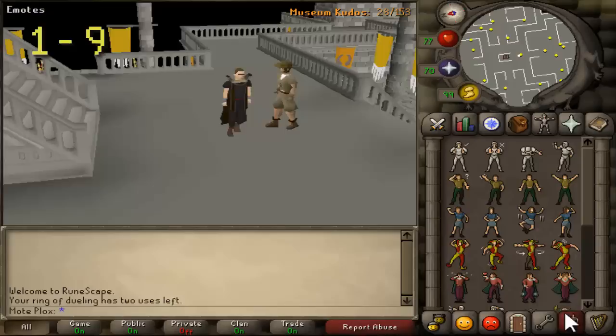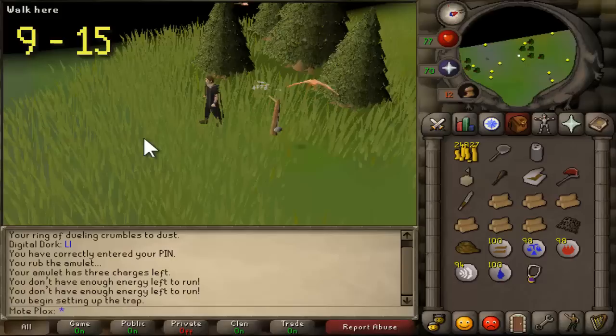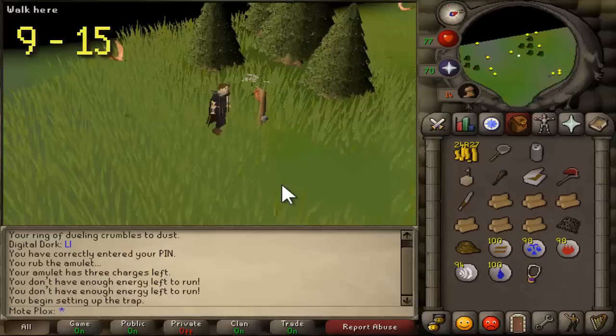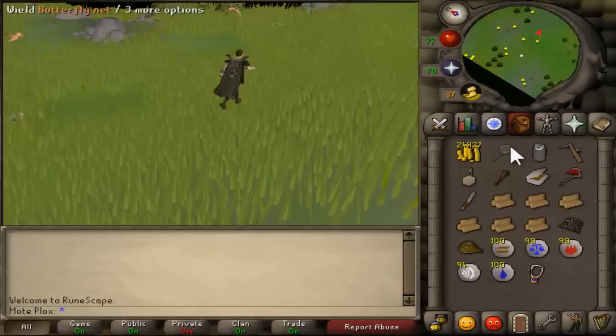From levels 9 to 15, you're going to be hunting copper longtails. If you don't know where they're located, here's a picture. You're going to need a bird snare, and I strongly advise you to bring multiple bird snares because sometimes you're going to lose your snare. If you only have one or two and lose them both, you're going to have a hard time going back and forth to the shop. So bring multiple bird snares.